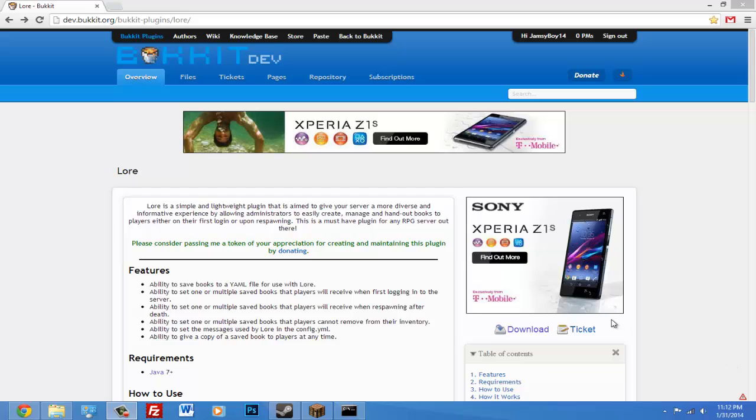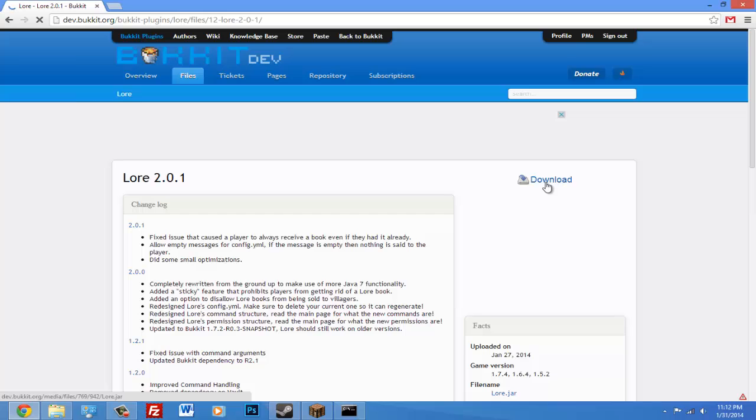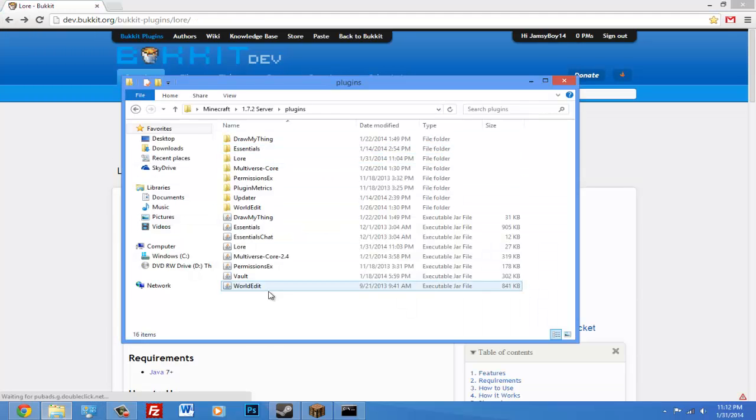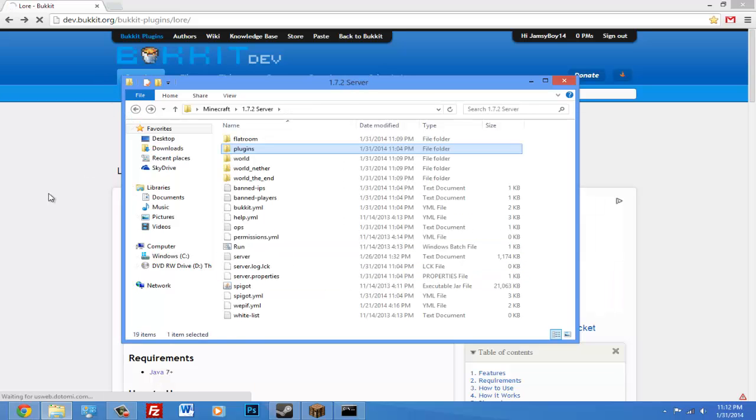What you'll need is Java 7. If you go to the link in the description and under requirements click on that link and download it. Most of you probably have that already. To download the plugin, click download and click download again. That will download the plugin and you just drop it into your plugins folder and start up your server.